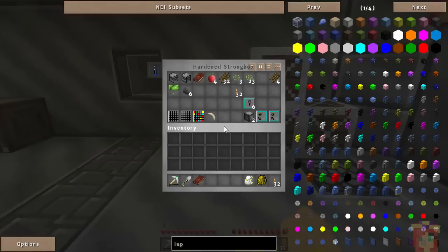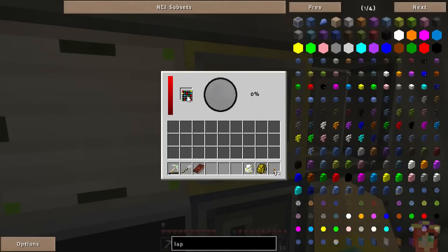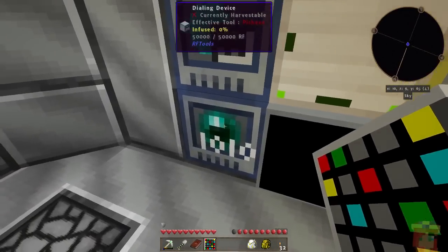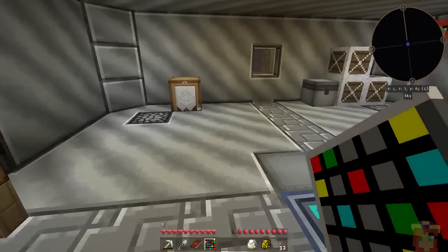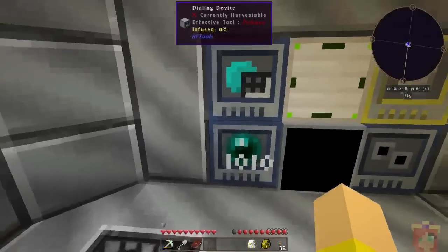That was the creative dimension builder. I should show you: if we're going to make a dimension we put this in here. You can see it went to 100% immediately — in a regular mod pack where you pay power for creation you would see it slowly being created. It shouldn't have created a new one because this is the same set of dimlets. You can tell if your world has been created when you go to the dialing device. I don't have an additional entry, so it just re-referenced Lapis World — it should still be referring to the same world I created before.